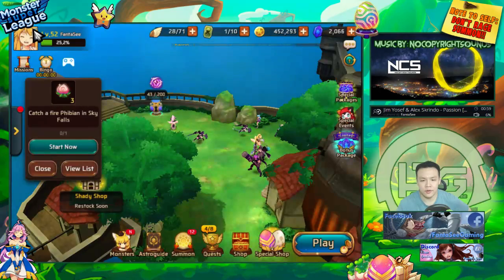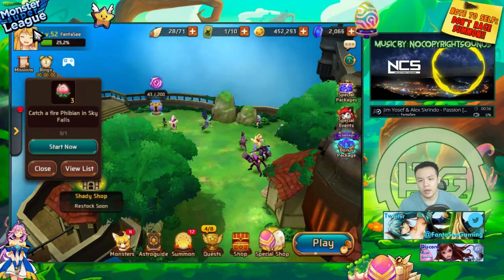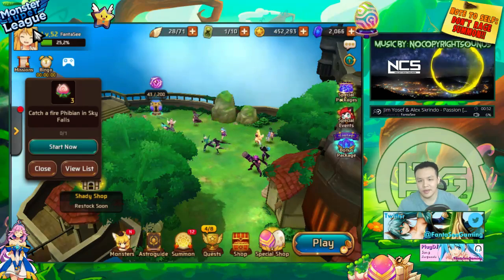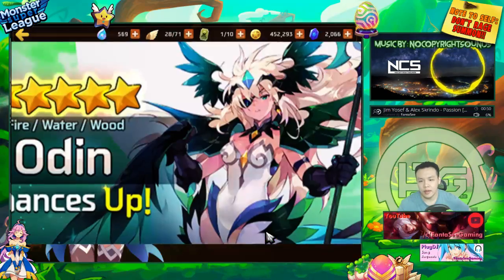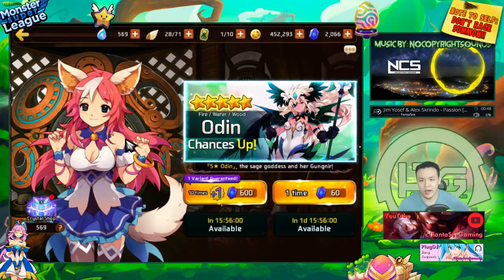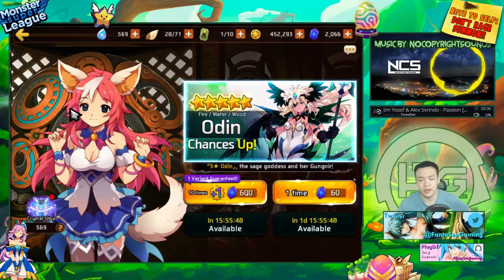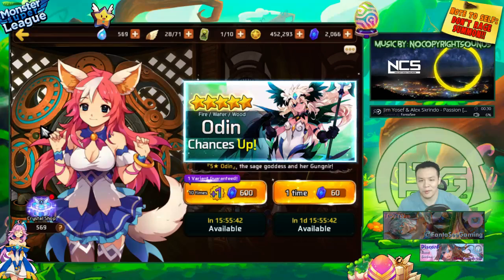Heroes Festival will be coming out on May 15th. For those not familiar, Heroes Festival is a special event that allows players to get more nat 5s. You can do 10-plus-one summons with a higher chance to get nat fives, and for every Heroes Festival the first nat five you summon gets you a bonus - an egg that gives a guaranteed nat five. It's basically a buy-one-get-one-free deal.